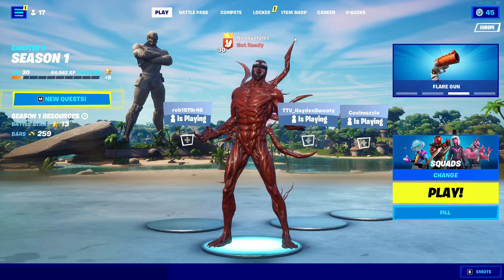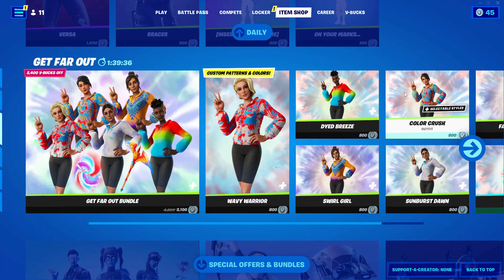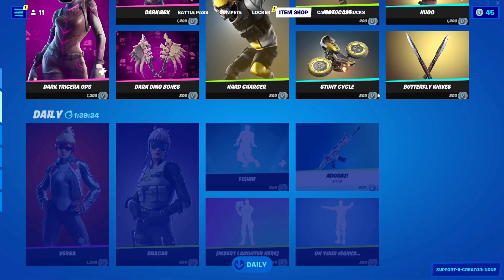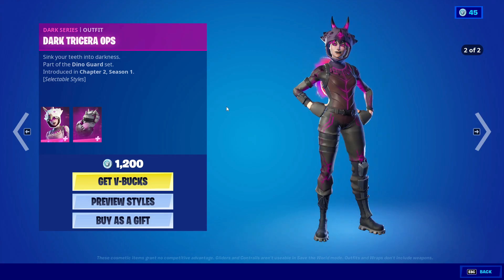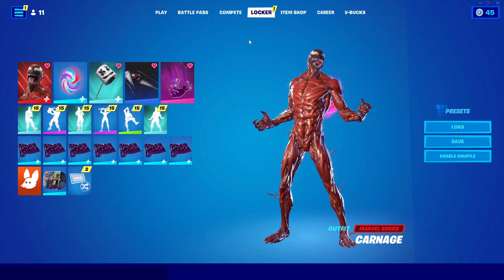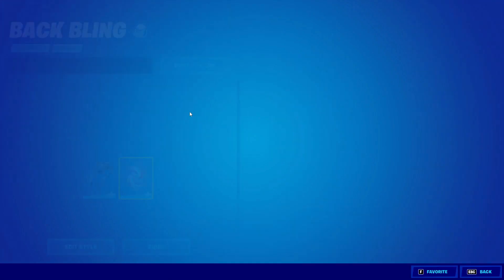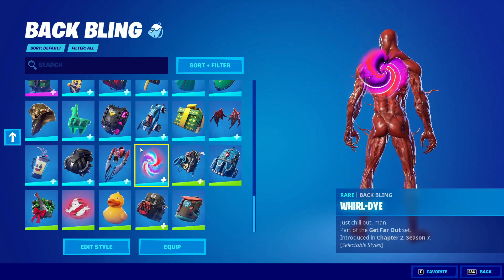Go down until you see any type of skin that you like. Go ahead and go into a skin — do not go into bundles, just go into skins. In skins, all you gotta do is click on 'Get V-Bucks' on it like that. Then go ahead and go into locker, and in locker go into back wings and double-click on the back wing you already have equipped.